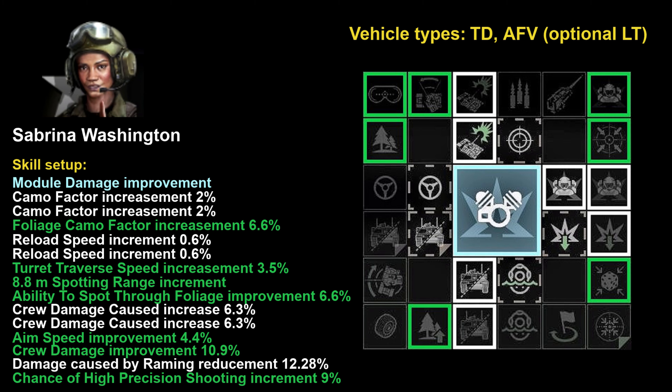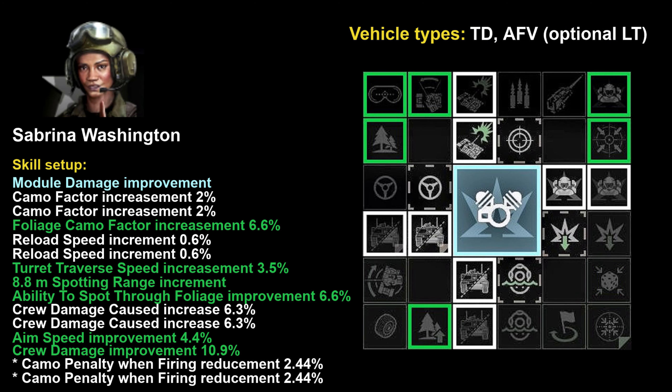Looking at Sabrina's skill tree, we can notice that alternatively you can develop two useful camo penalty when firing reduction skills at 2.44 percent each — roughly a five percent reduction. This can be developed instead of the ramming damage reduction and high precision shooting chance, if you plan to use Sabrina more on your AFVs rather than tank destroyers and operate at long to medium distances from enemies.